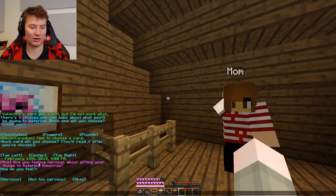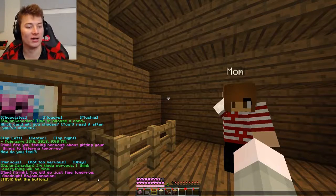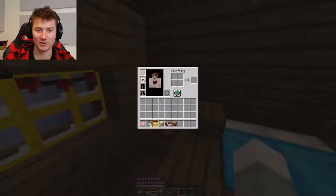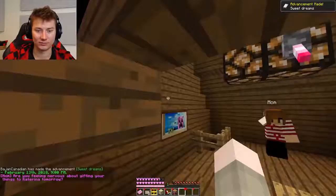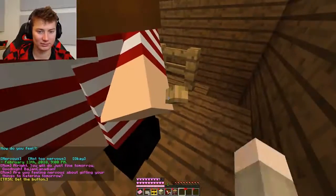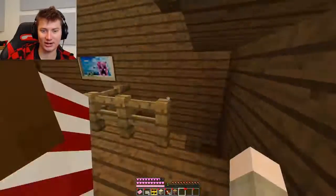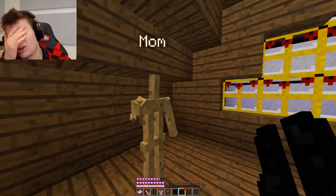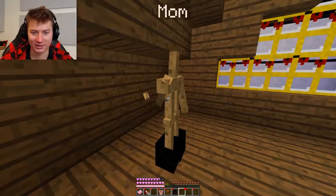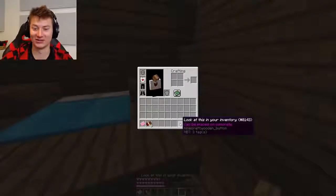Are you feeling nervous about your gifts to Katerina tomorrow? No, I'm not too nervous. I'm kind of nervous, but I think everything will be fine, mom. You will do just fine tomorrow, sonny boy. Good night, BajanCanadian. Okay mom, don't look. I'm not actually going to bed. I'm going to go find the button. Mom, are you holding this? Give me this button, mom! You're holding the freaking button, you thief! Lights out - spooky scary now. It's literally right there but I can't take it. I had to take all the clothing off my mom so I could click it in the perfect spot. You have to click it right there, but when there's clothes on, you take the clothes instead. I got the button, let's go. Let's put it on the concrete and get out of here.